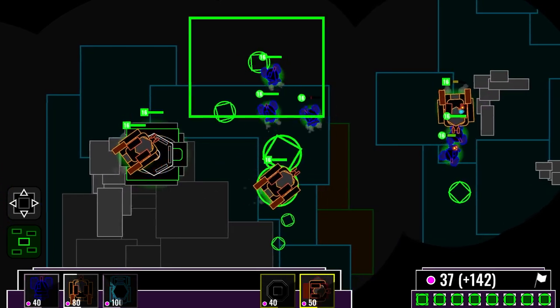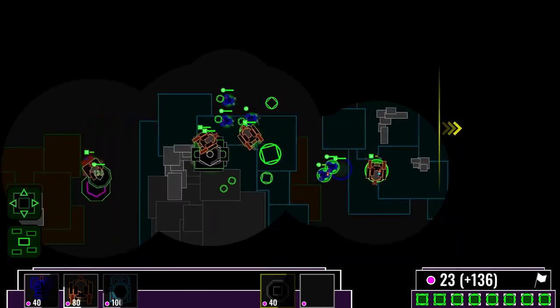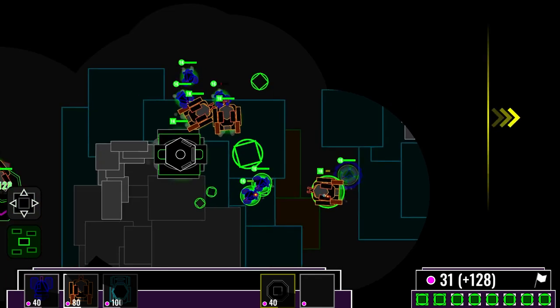That water flight is a very quick unit and is escaping. Let's pull back for now — we don't want to overextend ourselves. It seems our turret was attacked earlier, but it managed to stave off the offense.